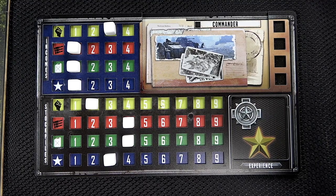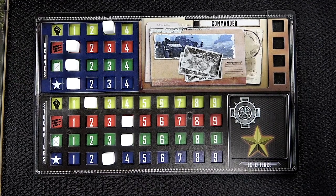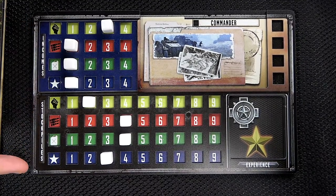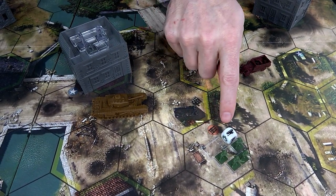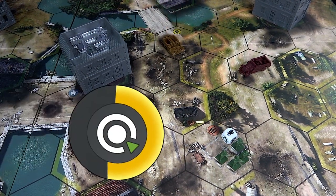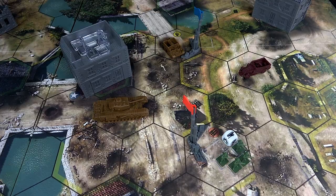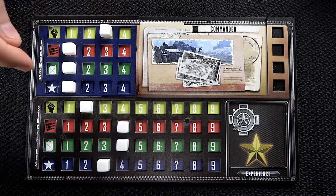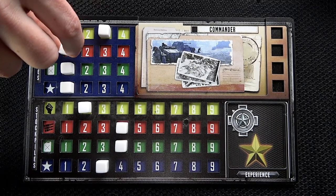There are four resource types: manpower, munitions, fuel, and victory points. These are represented on your HQ board as incomes and stockpiles, with your incomes determining how fast your stockpiles will grow. A player gains resources by capturing control points, also known as objectives. If your team has an infantry unit or any unit with the capture ability on a control point at the beginning of the supply phase, remove any existing flag and replace it with your own. Pinned units cannot capture. For each control point your team captures or loses, adjust your team's income amount by one accordingly. In this example, when the US Rifleman captured a munitions point, his team would adjust their munitions income to two.